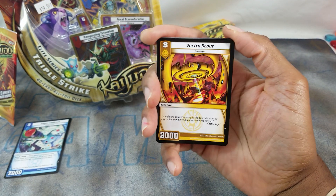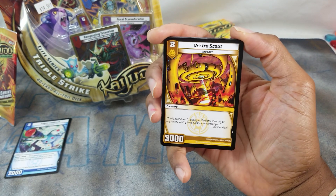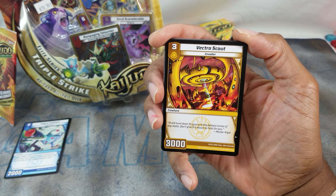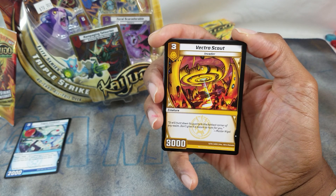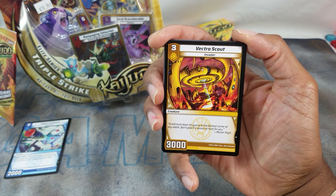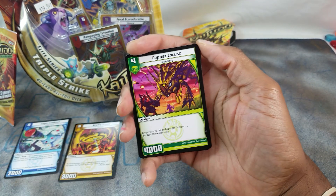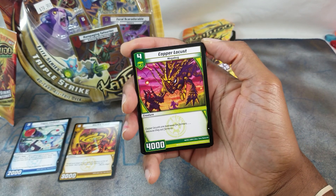Vetro Scout — three-cost yellow vanilla. Invader: it will hunt down its quarry in the darkest corner of any realm, don't give it a reason to hunt for you. Copper Locust — four-drop vanilla green.